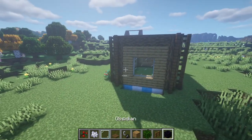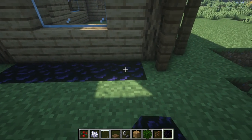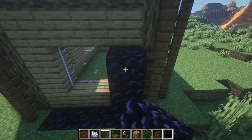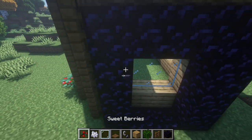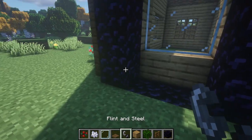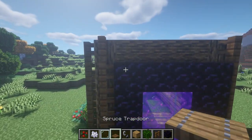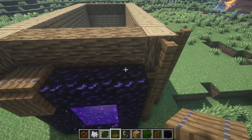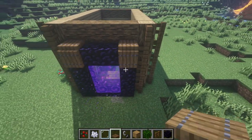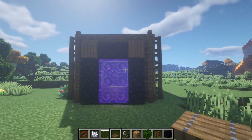Now to the back where the fun stuff is — we're going to be adding in our nether portal here, which is perfect for the beginner house. Everything is right next to each other, anything you need to do or get, you can. We just set this off, and then we're going to add trapdoors on the side to make it fit in a little bit better with the rest of the house. Now we have a really nice start to the place.